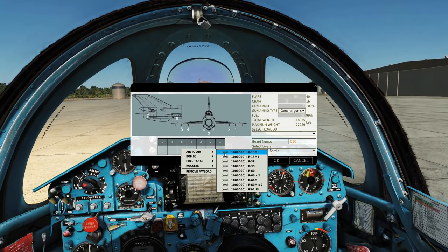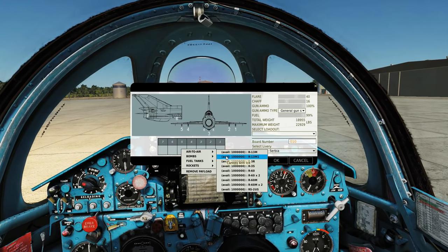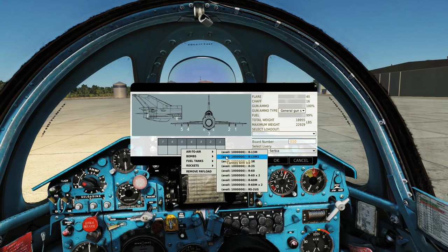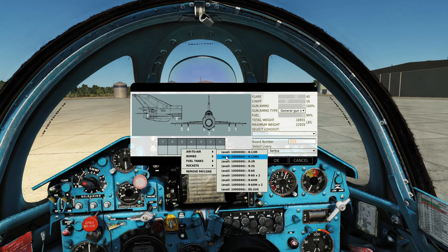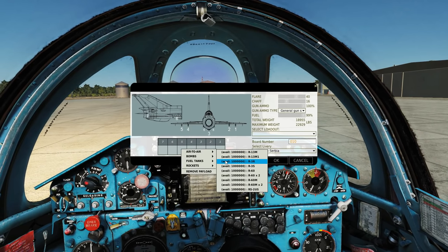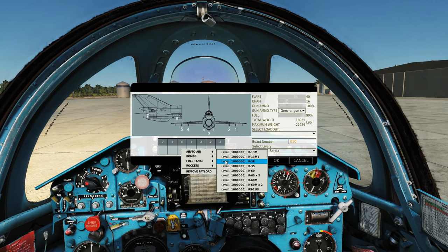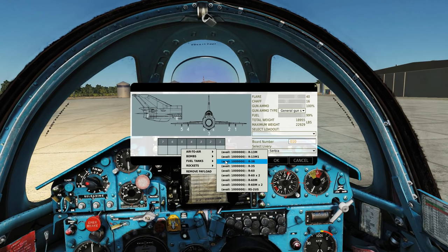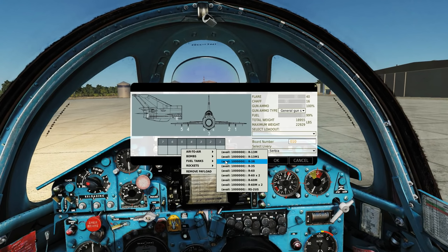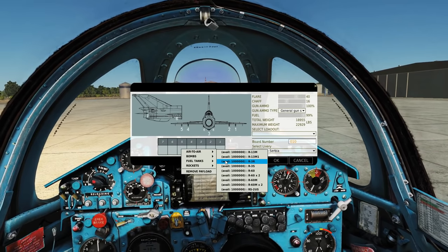The R-13 M's and M1's are heat-seekers. The M1's, according to the manual, are roughly equivalent to the AIM-9P — that's roughly what the F-5 has. The R-3R is a semi-active radar-homing missile, but it's not quite like what you have in many more modern aircraft. It's a pretty long-range missile, but the range is about the same as a heat-seeker would have, which is honestly not great.